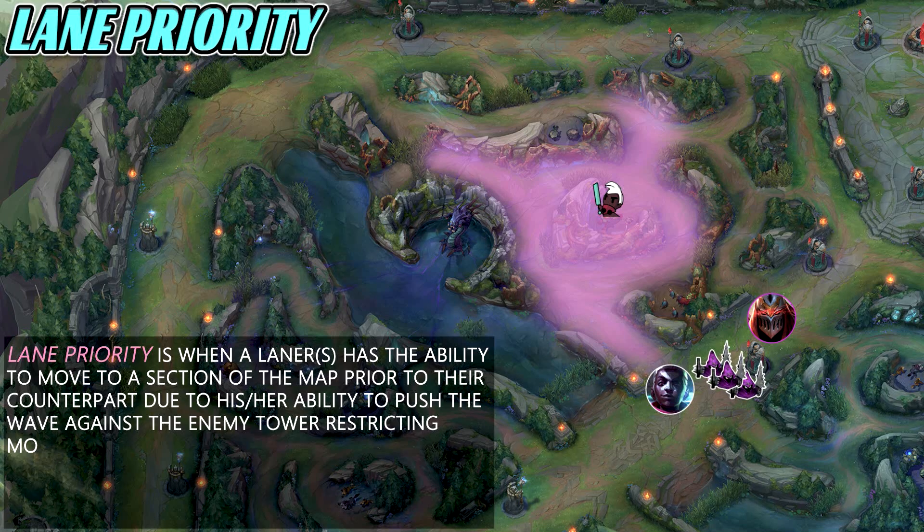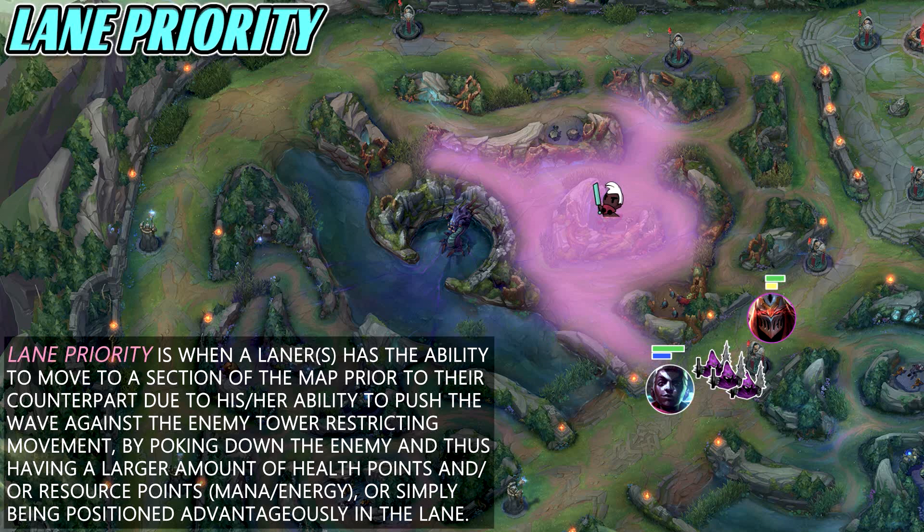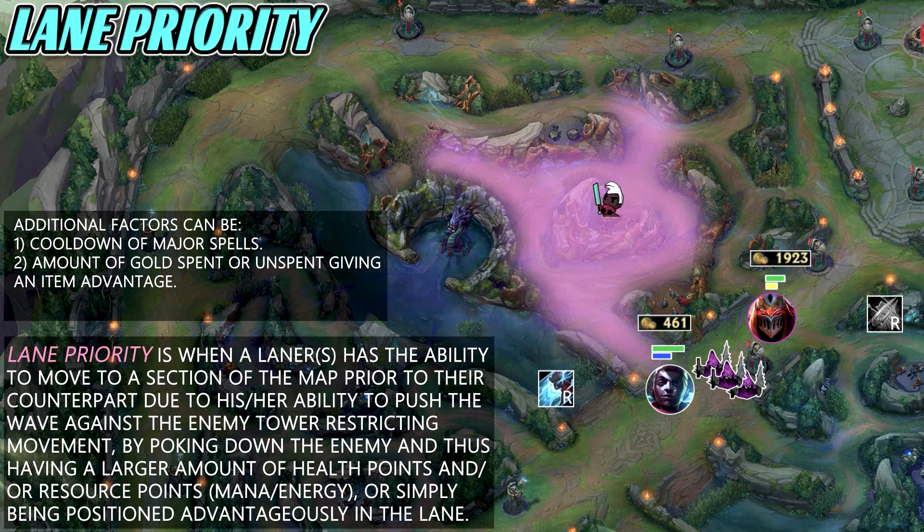This can be due to their ability to push the wave against the enemy tower, restricting the enemy's movement; perhaps by poking down the enemy, thus having a larger amount of health and resources; or simply being positioned advantageously in the lane. Additional factors include cooldowns of major spells — maybe ults are on cooldown for one person but not the other — and the amount of gold spent versus unspent, giving an item advantage.